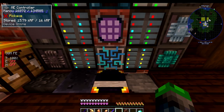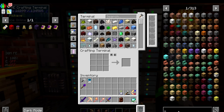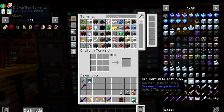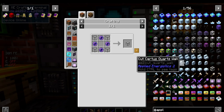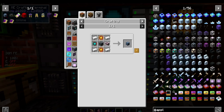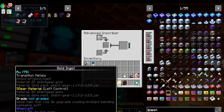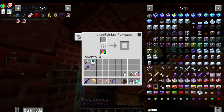We need to get into Applied Energistics - we need the quantum chamber, the quantum ring. It's going to require some logic processors, so we'll get those rolling. Let's melt up some of those and get the silicon going. We do have some redstone here, so that's good.